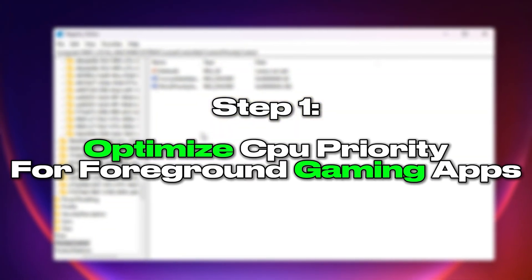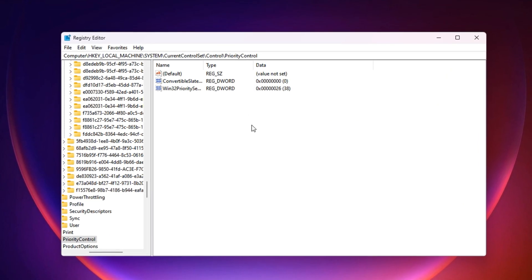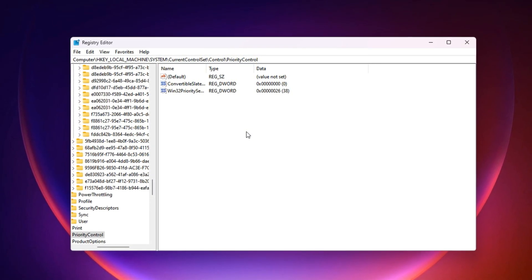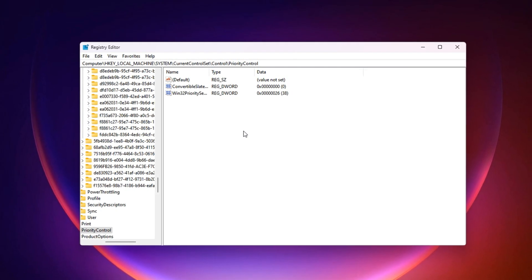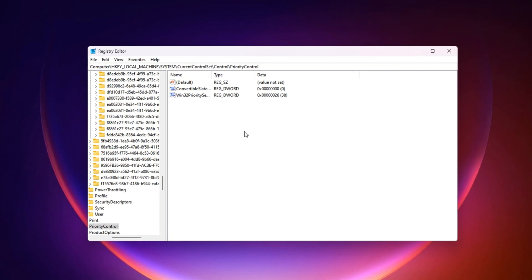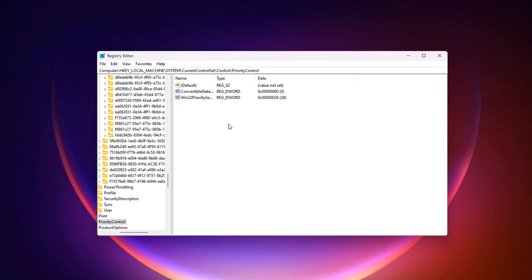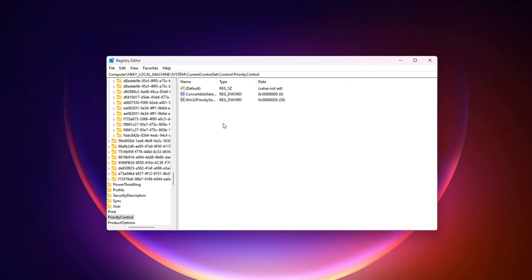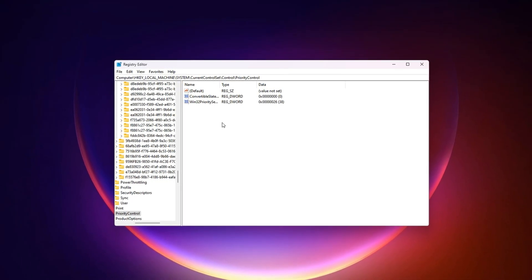Step 1: Optimize CPU Priority for Foreground Gaming Apps. One of the biggest hidden performance killers in Windows is how it divides your CPU's attention between the game you're playing and background processes running at the same time. By default, Windows tries to balance resources between both, but this often means your game isn't getting the full processing power it deserves. If it's not set correctly, you could be losing valuable frames, dealing with input lag, and facing random stutters simply because Windows is sharing CPU cycles with background services like updates or messaging apps. Fixing this ensures your game is always the top priority for your CPU, giving you smoother, lag-free gameplay.